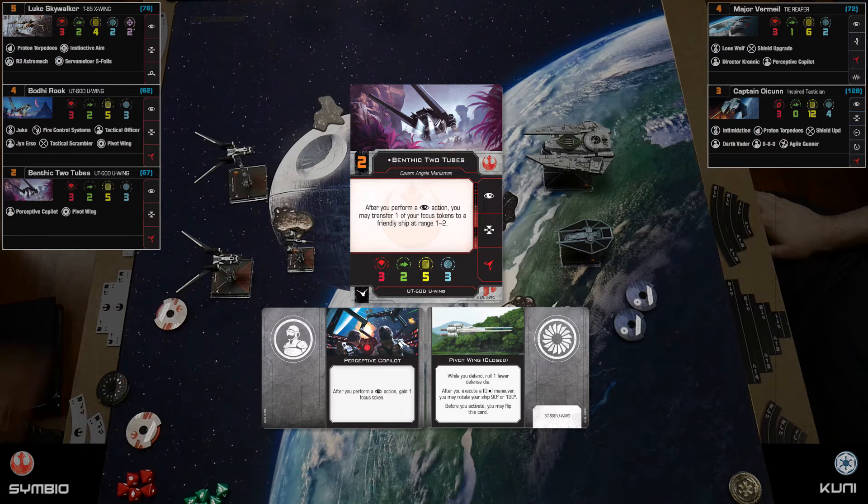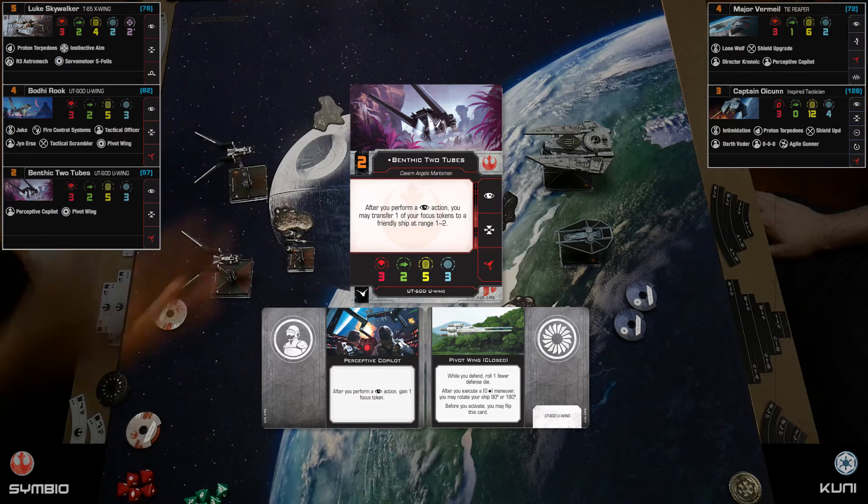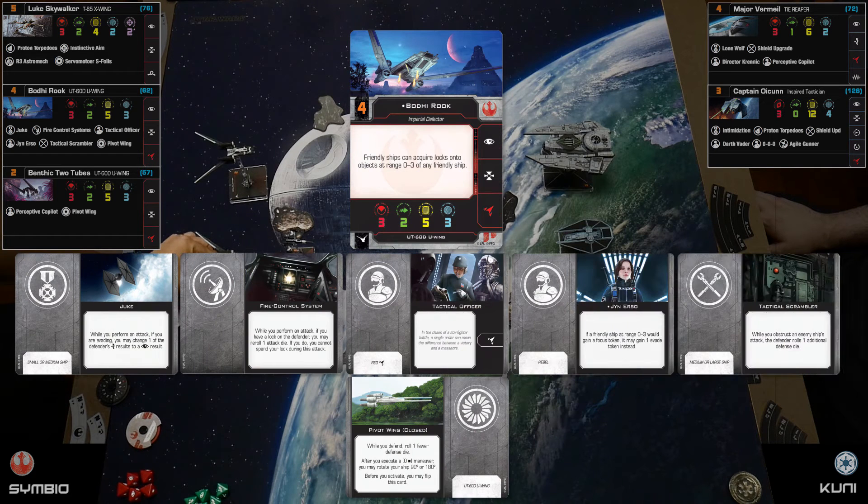If I take out one of your ships the second lock becomes useless — but after I perform a lock action, I get to acquire another lock, so I can lock one ship and immediately lock the other. Then I've got Bodhi Rook — good old Bodhi from Rogue One, the imperial defector. His ability lets friendly ships acquire locks onto objects within range zero to three of any friendly ship.